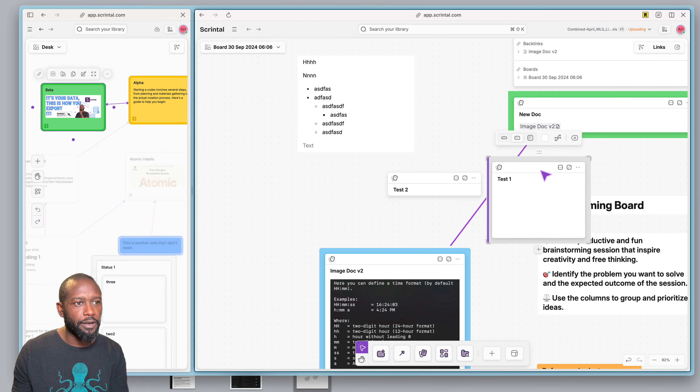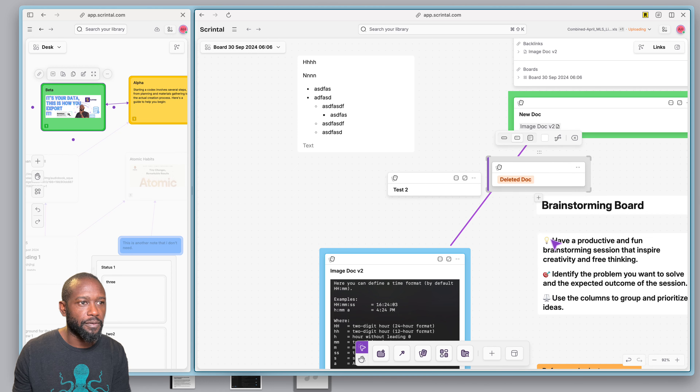These colors are for the actual block itself, not for the card. If I come into the card and look for options, let me remove the card from here — and there we go.